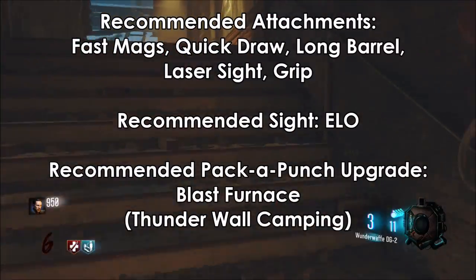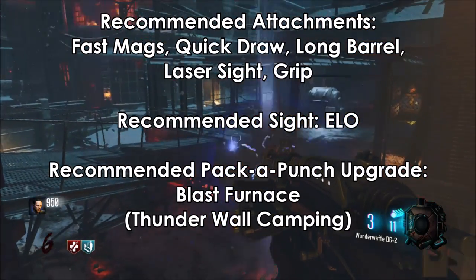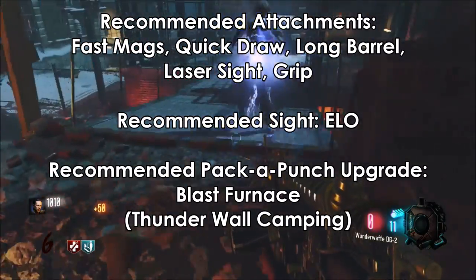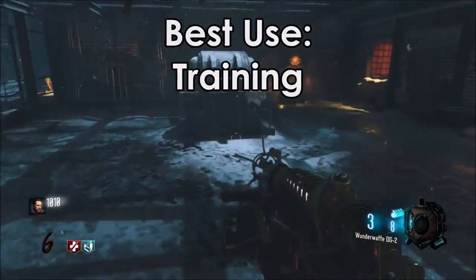The attachments I'd recommend are Laser Sight, Quick Draw, Fast Mags, Grip, and Long Barrel. My recommended sight is the ELO. My recommended Pack-a-Punch upgrade is Blast Furnace, or Thunderwall when camping. The best use for this weapon is Training.